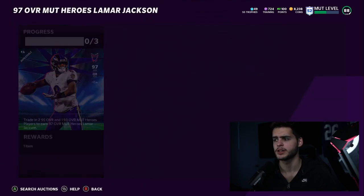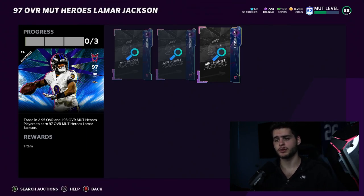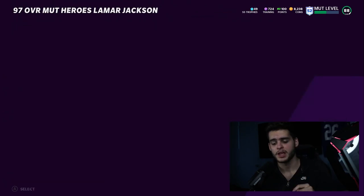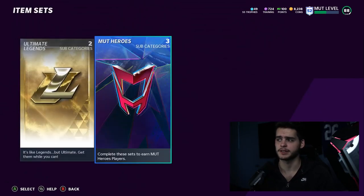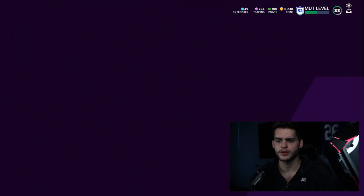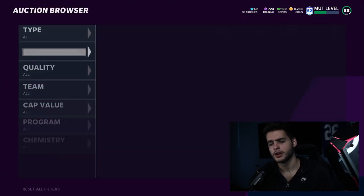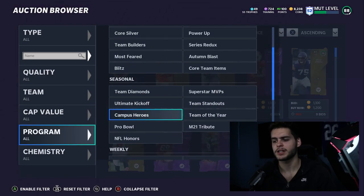The 95s go for about 140k each, so the two 95s plus the 93 will cost around 350k total — meaning you're getting a free 350k player, which is pretty good value. Of course you can power them up to probably 99 depending on the chems you use. I'm going over the top six players to take — it's a fun video where we go over stats and reasoning.